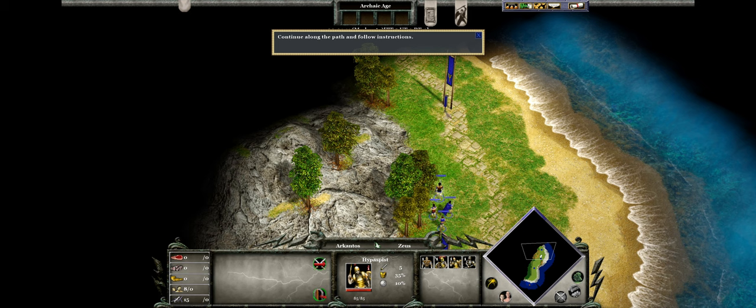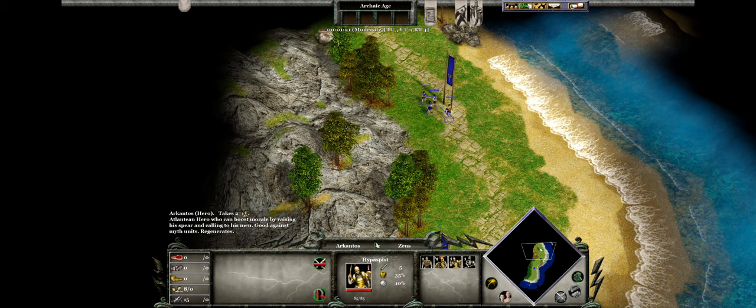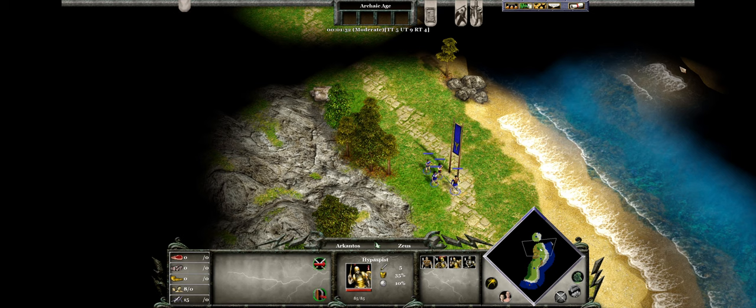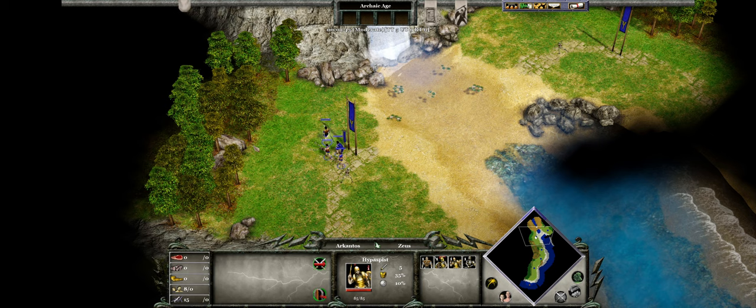Arkantos and his men have not yet explored this part of the island, so part of the path is still hidden in darkness. The black area represents unexplored territory. Scroll the screen up until you see the next flag. This is where the beast's trail continues. Right-click the flag where the trail continues beyond the black area. Continue down the path to the next flag.